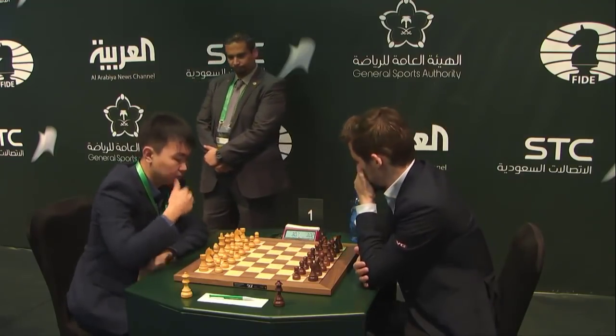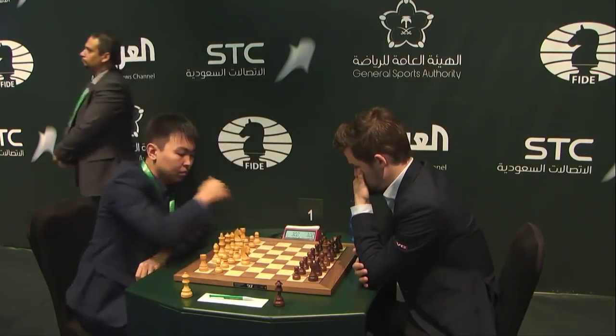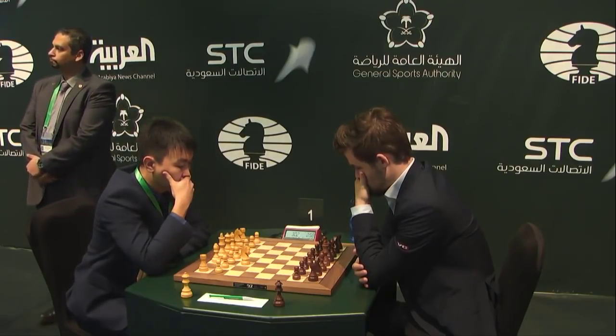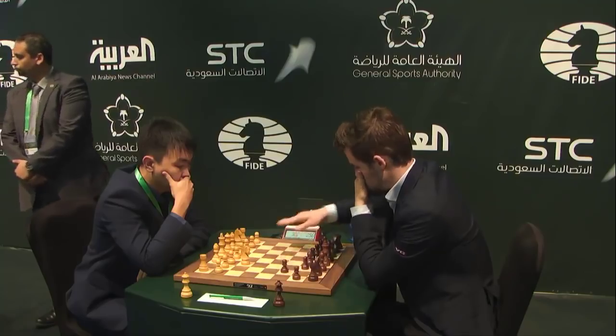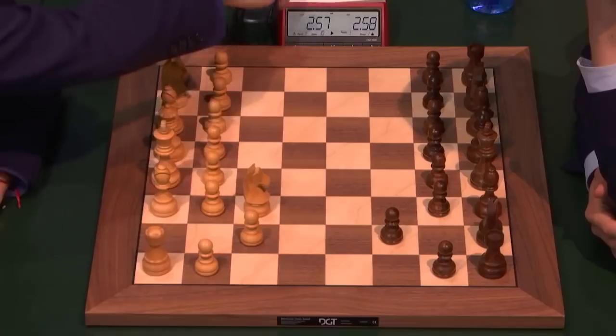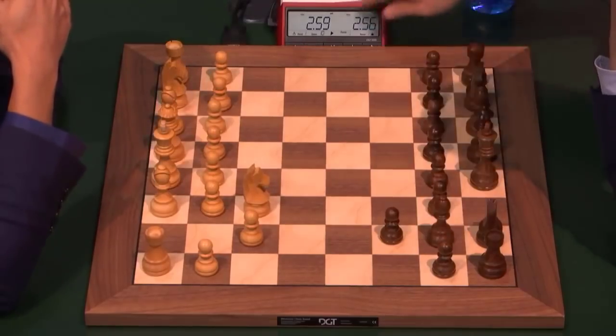A lot of favorites did not manage to win in the ladies section. Now it's Gunina on table 1. The first two boards made draws, and Gunina on board 3 managed to win with the black pieces.